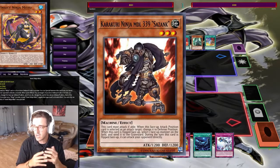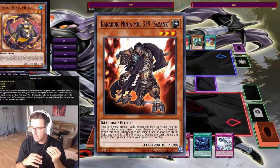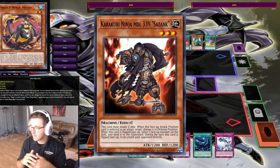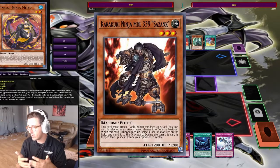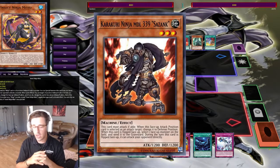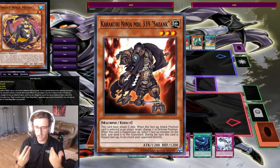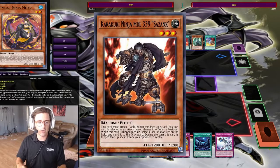He's a level three machine, and he does have ninja in the name. His effect reads: this card must attack if able. When this face-up attack position card is selected as an attack target, change it to defense position. Those effects we don't really care about. This is kind of what we want right here — when this card is flipped face-up, select one face-up monster on the field and send it to the grave. The word 'send' in Yu-Gi-Oh! is gigantic.